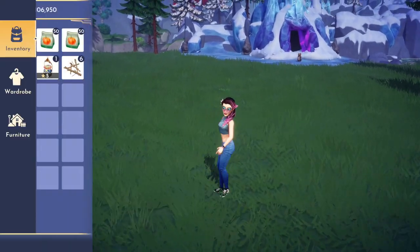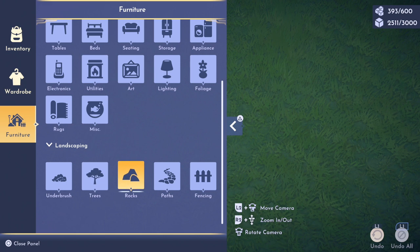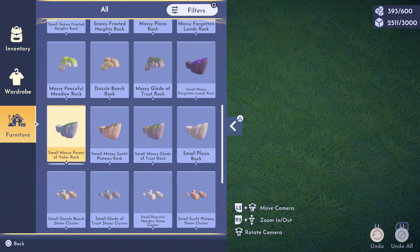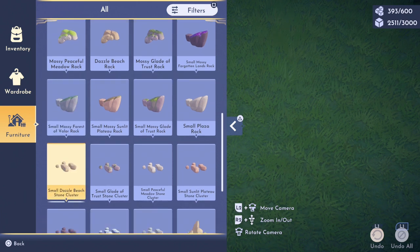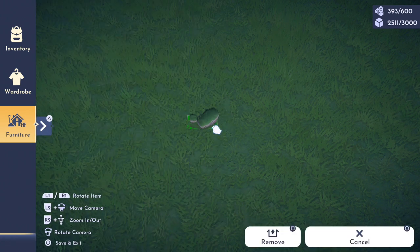In the furniture tab under landscaping, you have the rocks tab. I use a couple of different rocks specifically for the Forest of Valor — I used the small mossy Forest of Valor rock.